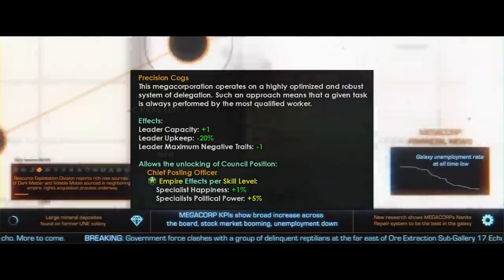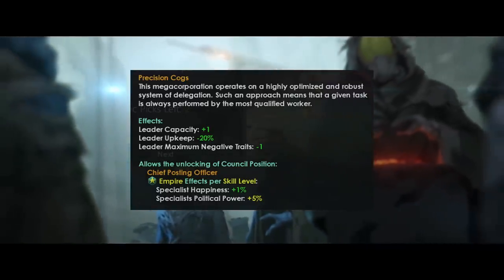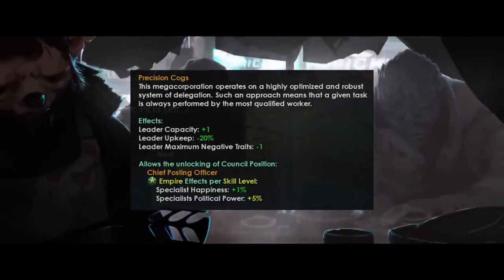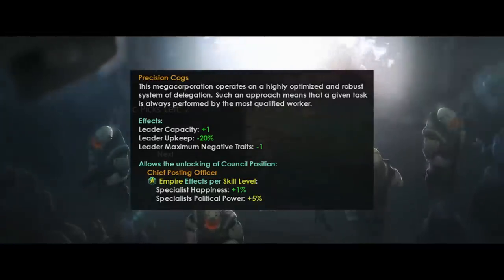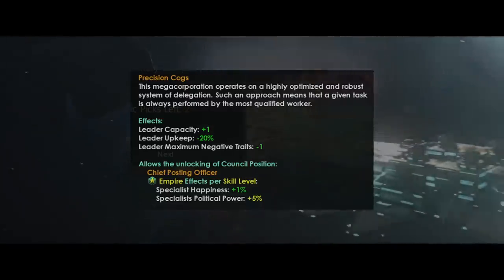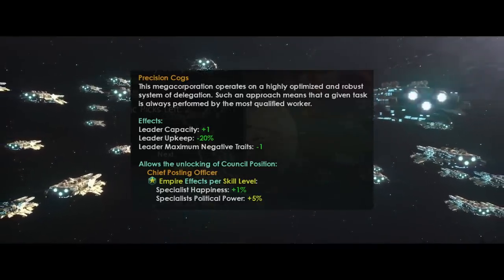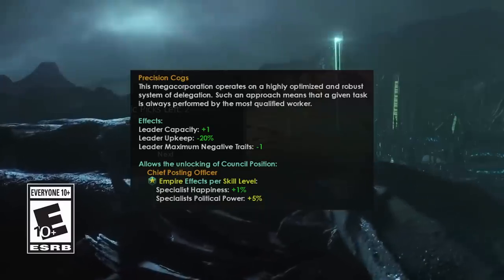This megacorporation operates on a highly optimized and robust system of delegation — a given task is always performed by the most qualified worker. Plus 1 leader capacity, minus 20% leader upkeep (which is probably a lot better now that unity costs are much higher for leaders), and leader maximum negative traits minus 1. You'll also unlock the council position of Chief Posting Officer, granting an empire-wide effect per skill level of plus 1% specialist happiness and a whopping plus 5% specialist political power. In essence, the superb organization skills of this megacorp allow it to hire more leaders.